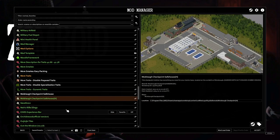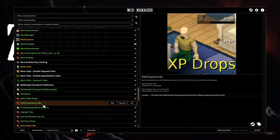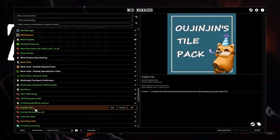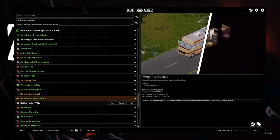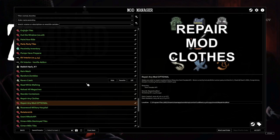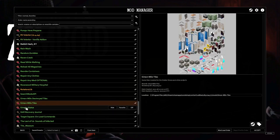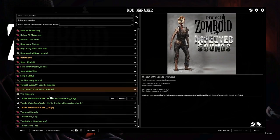We got McCoy's Bunkers, Metal Tiles for Miles, Military Airfield, Military Fuel Deposit, Mini Health Panels, Mod Manager, Mod Template, Moodles Framework, More Description Traits, More Smokes Dynamic. Muldra's Checkpoint Safehouse — really cool, I've been here at least once and it was full of zombies, really fun. New Ekron, Nora's Rifle Sling, Experience Bar — kind of like Runescape back in the days. A new town, Orchard Woods, Yujinjin. Out of the Window — we just whip those bodies out, paint the ride. We got Proximity Inventory, Pumps have for Pain, RV Interior, Rain Wash, Random Zombies, Raven's Creek, Reading While Walking, Reload All Mags, Reorder Containers, Repair Any Clothes, Repair Any Mod. Rosewood Military Hospital, Search Mod API, Simon's MD Destroy Tiles, Simon's MD Tiles, Simple Status, Seal Journal, Target Square, On Load Commands. The Last of Us sound effects — this scared me in the first couple of playthroughs, some really good sound effects to have in the game.